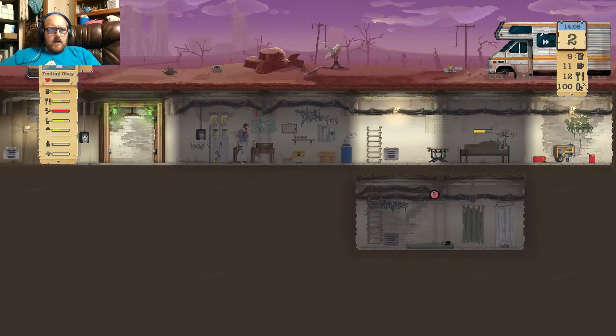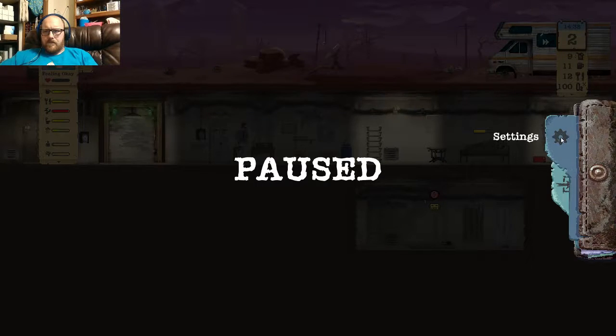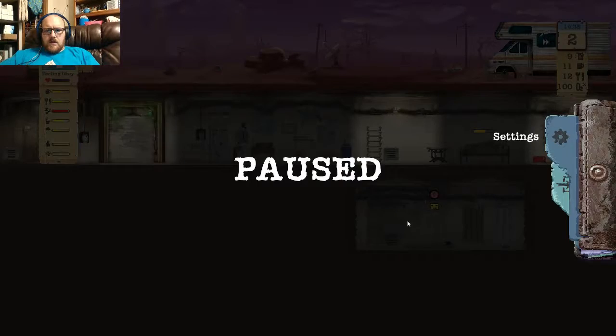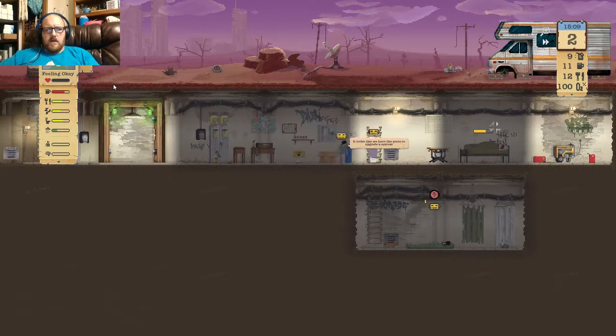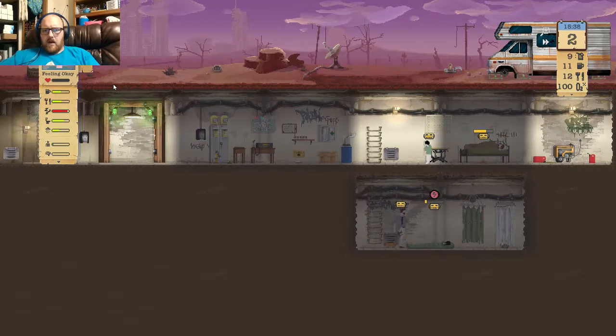Something else that I haven't done yet that I need to do — bear with me one moment. Show stats, change character, cancel turn job, focus character, accept transmission. Just hit R2 to accept the transmission. Automate character is H. Something that I do like to turn on is to automate the characters. And that will just make them go get food when they need it, go get water and things like that when they need it. And it looks like we've got everybody automated.